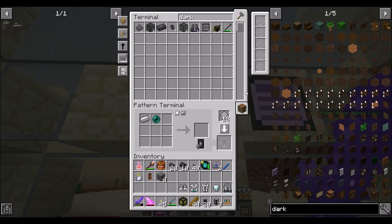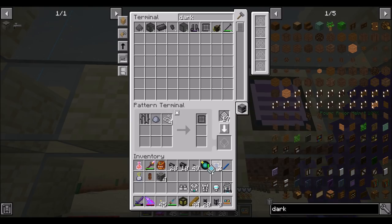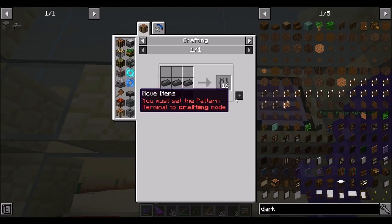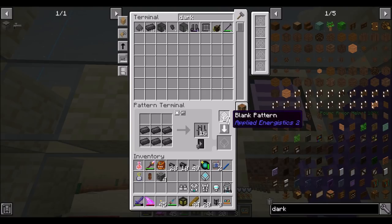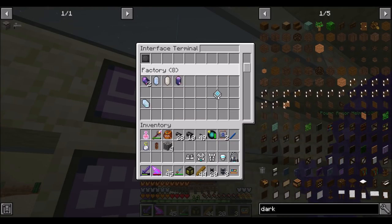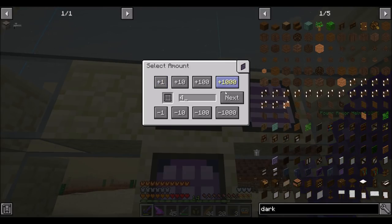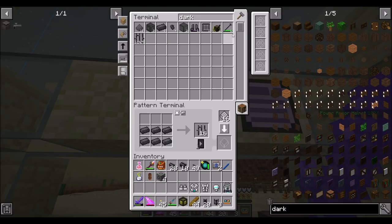Blank dark steel upgrades — you should have a pattern for that. I guess I need that recipe too. Automate all the things guys — it's the way to go because we will probably need more of these in the future. Give me like four of those bad boys.